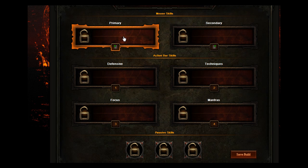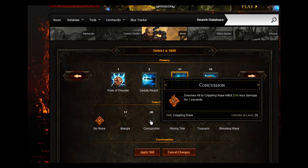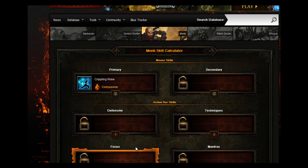For your primary, what we're going to have is Crippling Wave. Unleash a series of large sweeping attacks that cause 110% weapon damage to all enemies in front of you. Every third hit damages all enemies around you and dazes them, slowing their movement speed by 30% and attack speed by 20% for 3 seconds. The skill rune you want to go for is Concussion — enemies hit by Crippling Wave inflict 20% less damage, so that takes away some of their power.